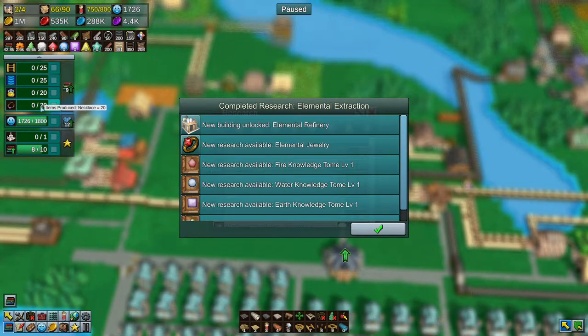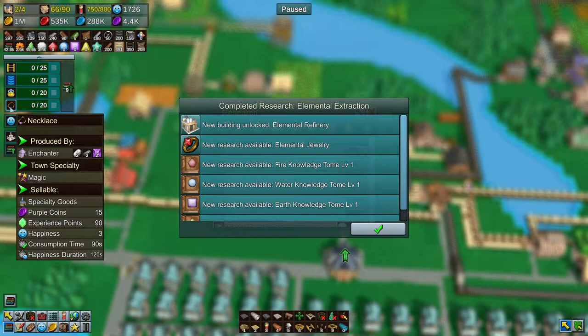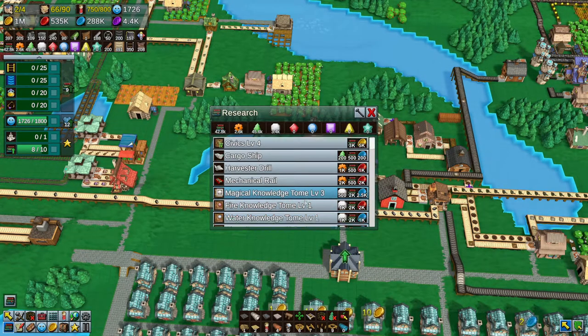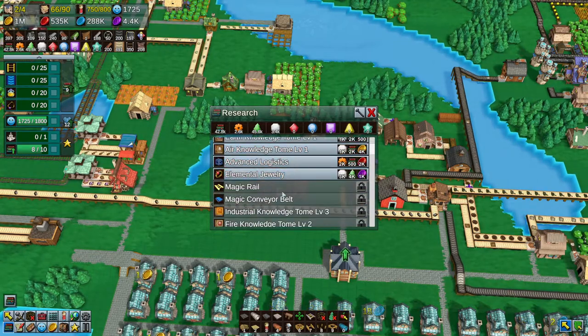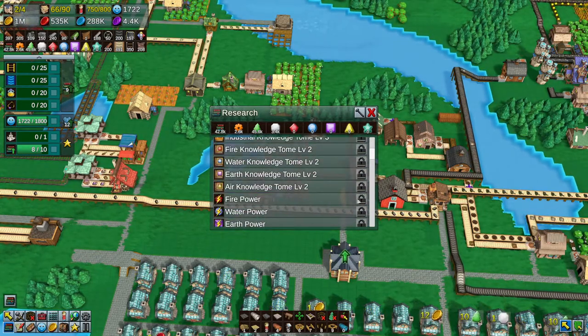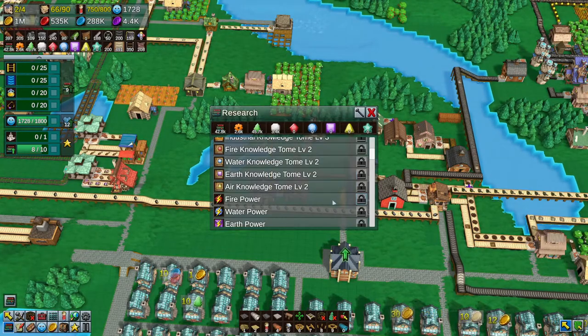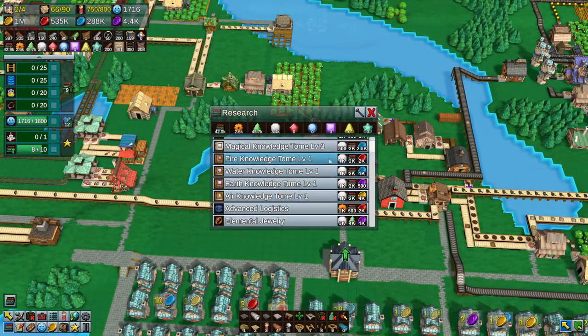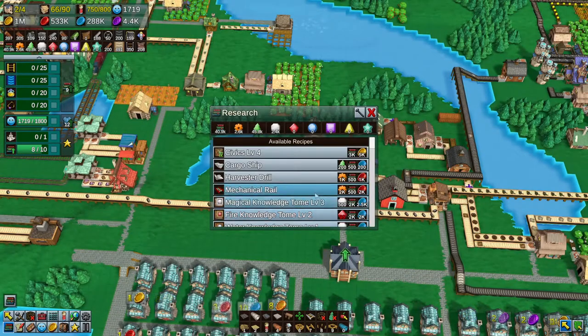Anyway, elemental refinery extracts ether from elemental stones - elemental jewelry, that's cool. That's one we need to make - the necklace, which might actually be the easiest one to make. The water tomes, wow. And now under here we need to unlock firepower, which is fire tome. So we have plenty of research, not to unlock all of these, but let's start somewhere.